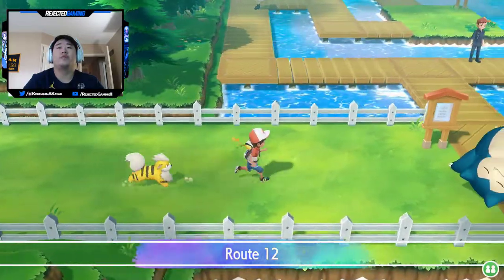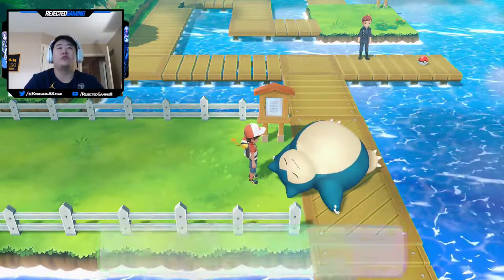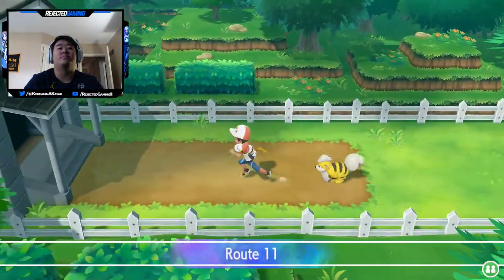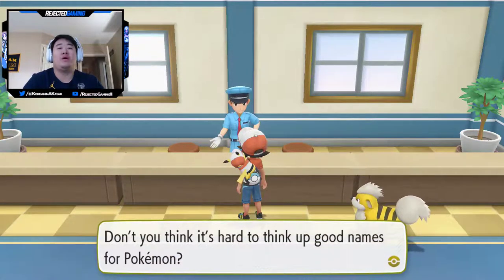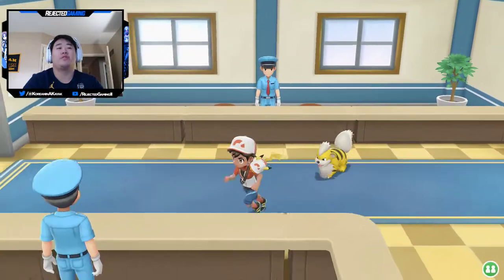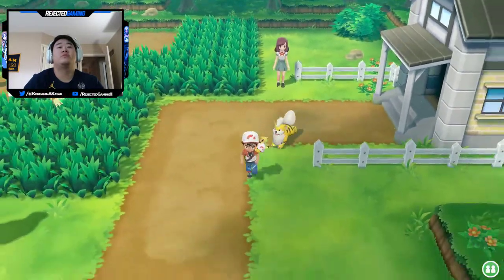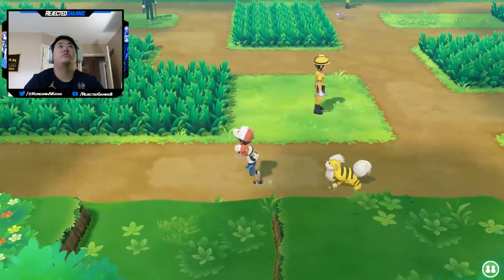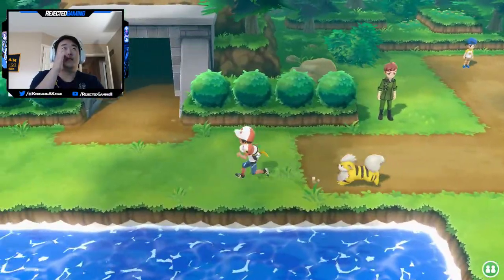Snorlax is blocking the way. A Pokemon is sprawled out in a deep slumber. Someone explains you need the Flute, and suggests going to Rock Tunnel to reach Lavender Town. I'm looking around confused - I see Diglett's Cave but that's not Rock Tunnel. Where is Rock Tunnel?